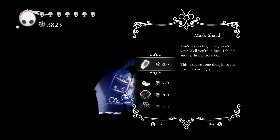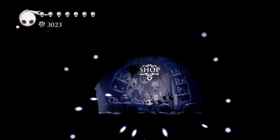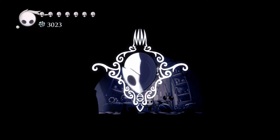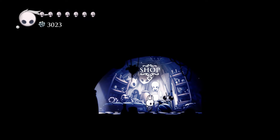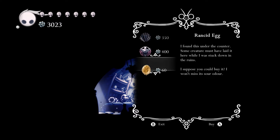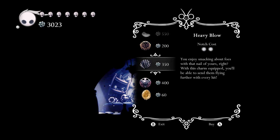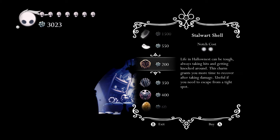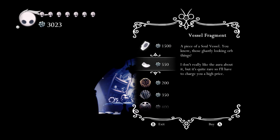Let's spend some of our Geo — definitely want that. What else do we want? Sprint Master, Heavy Blow, Stalwart Shell — he has another one. Wow, he gives out a lot of mass fragments.